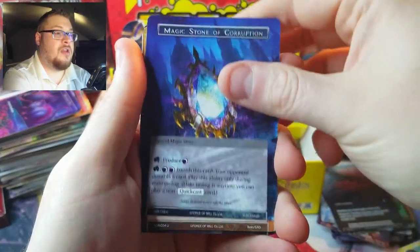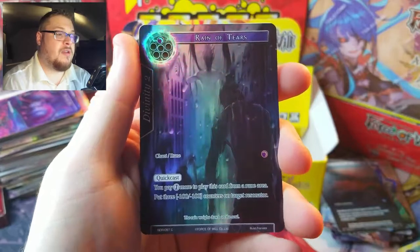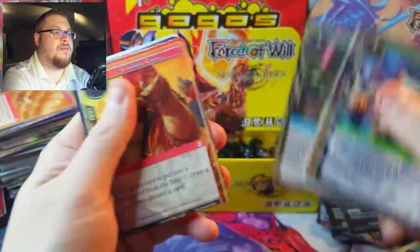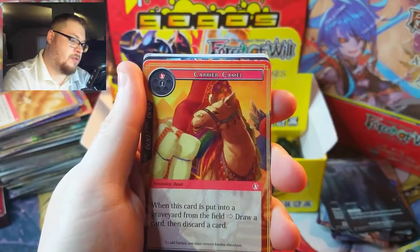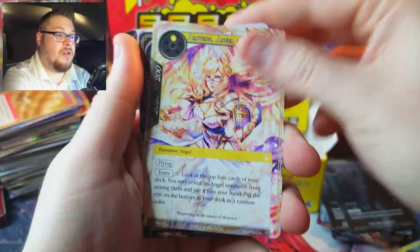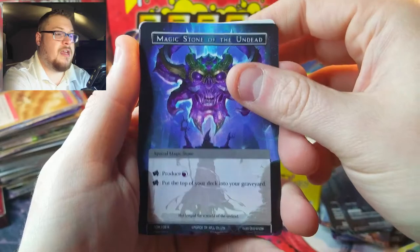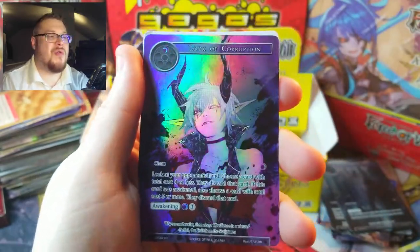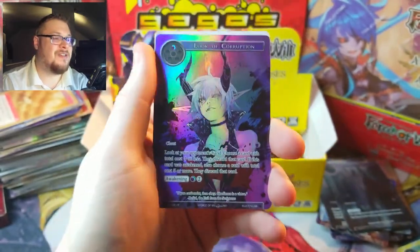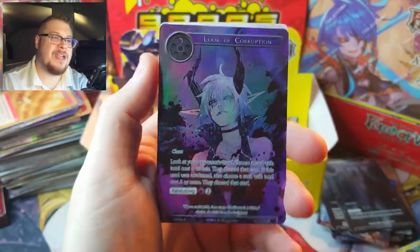Straight to the uncommon, Magic Stone of Corruption, to the Sandstorm uncommon, and then we got Jubel the One-Eyed Swords Master again, and Rain of Tears common full art. Was that a Mechanical Fairy? No, it was a Mechanical Knight, I thought it was another Vivian. Angel of Nowhere Knowledge, Misty Woods uncommon, and Magic Stone of the Undead is our rare. Look of Corruption full art rare — beautiful! That's got to be at least 16 to 18 bucks.